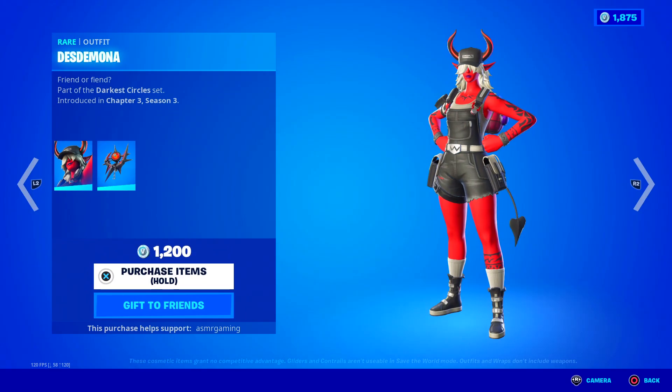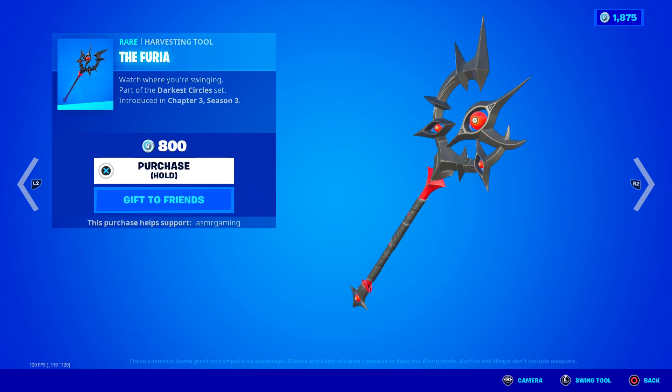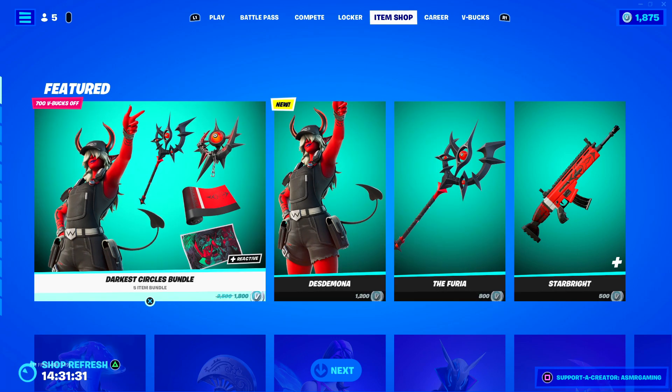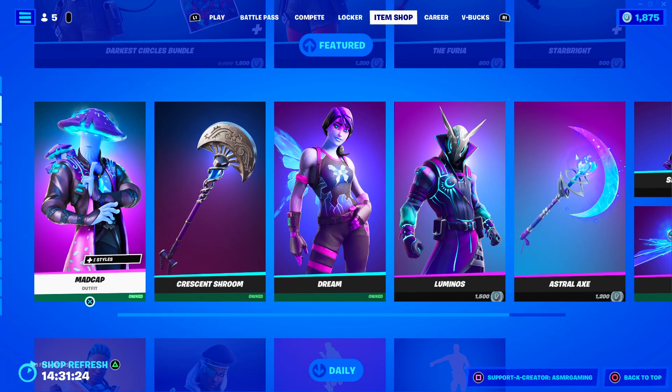You can buy the skin separately at 1,200 V-Bucks. The Harvesting Tool is only 800 and 500 for the wrap. So technically, if you want the skin and the tool, you might as well just pick up the bundle and get the wrap and loading screen for free. Definitely worth it in my opinion.